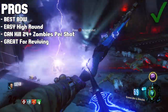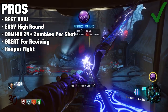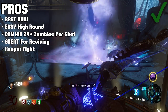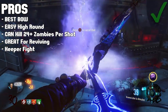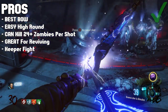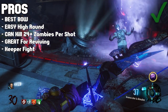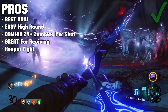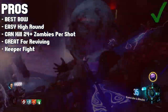Another good thing about the lightning bow is it's great for the Keeper battle — the Easter egg boss fight at the very end — because it does a lot of damage to the Keeper and it kills the zombies around you really easily. When you're actually trying to hit the Keeper, it's nice to have that lightning storm circle around you and take care of all the zombies so they don't hit you. It's also really good for taking out the Panzer, and if someone goes down in that Keeper fight it makes it a lot easier to revive them.